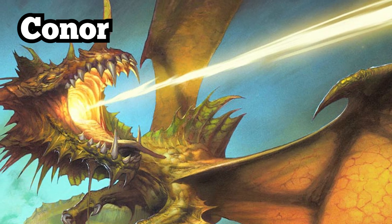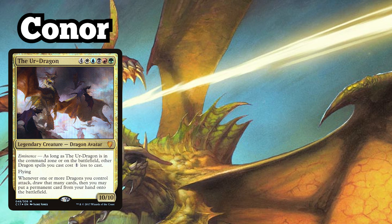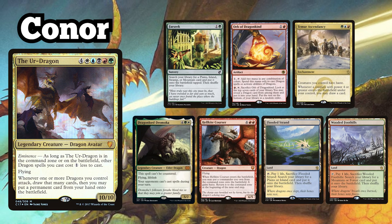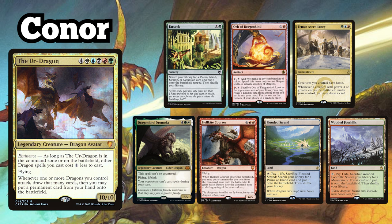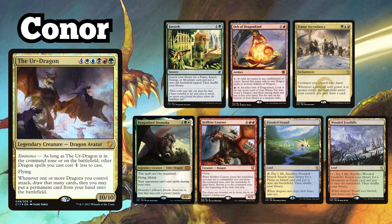And finally, Connor is playing his The Ur-Dragon Dragon Tribal deck, and keeps a hand consisting of Farseek, Orb of Dragonkind, Teemer Ascendancy, Dragonlord Dromoka, Hellkite Quarter, Flooded Strand, and Wooded Foothills.